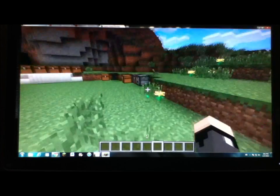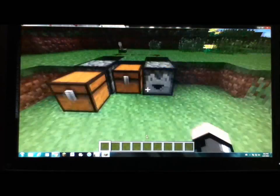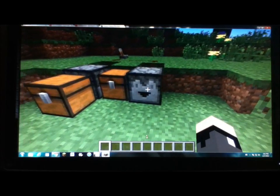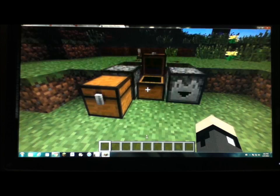There's also a new block: droppers. Honestly, there's not much point to them. They're crafted the same way as a dispenser, except with a hopper in the middle.